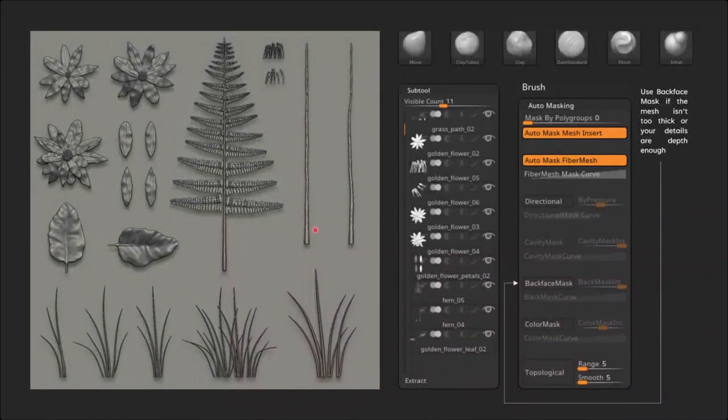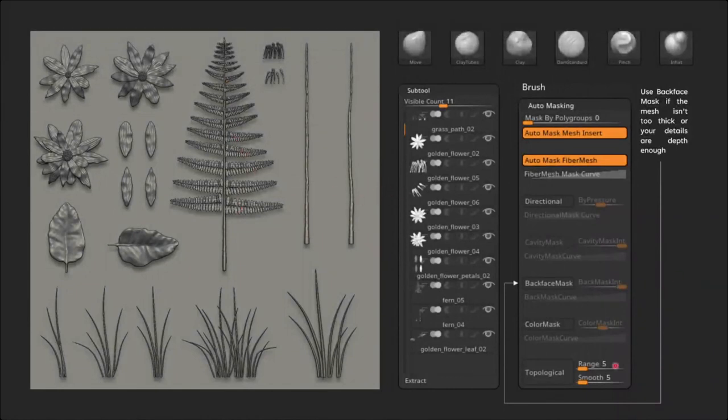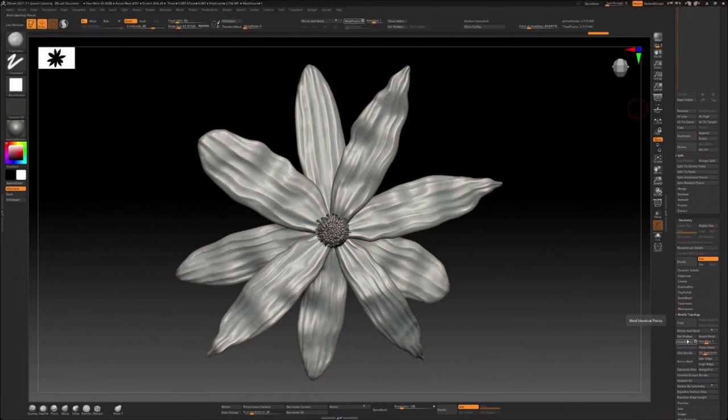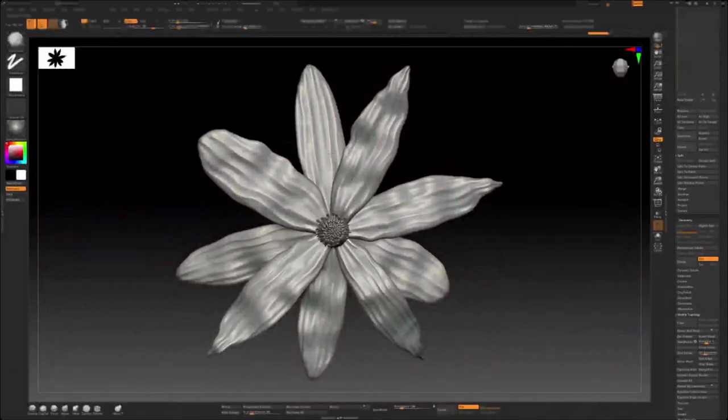In my atlas project you have the golden flower, leaf, fern, and another fern — actually a duplicate version where I masked out the stalk and deleted hidden. That option is in Modify Topology. I work separately like that, more organized. And don't forget to use Backface Mask, found in the Brush settings, if your low poly is thin.